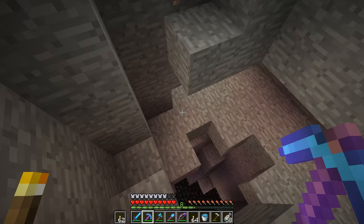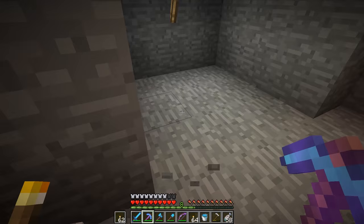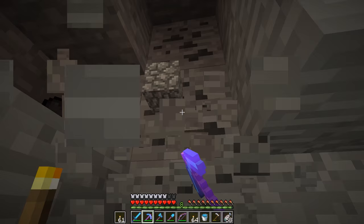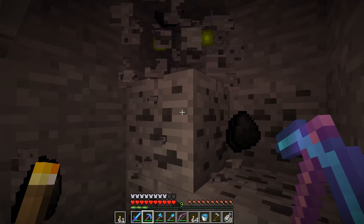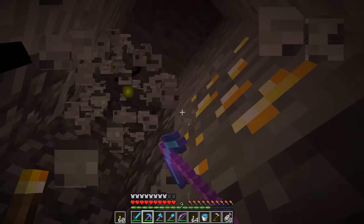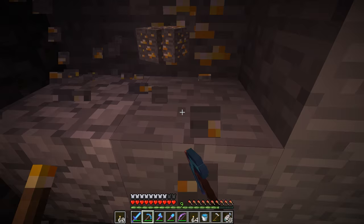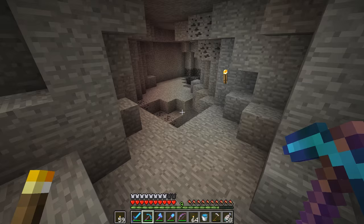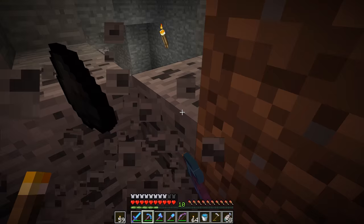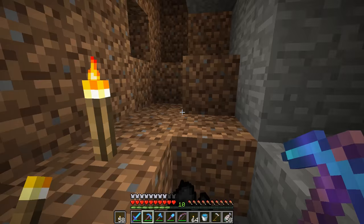Let's just put a torch right there — that doesn't seem very spawn safe to me. I'll take all of this iron. We'll put a torch right there. More goodies! We're finding all sorts of good stuff. I do want to get down to diamond level and see if maybe we can find diamonds, because after I died I had to remake a bunch of diamond stuff and my supply of diamonds is running a bit low right now. I think I've got maybe like 12 diamonds left. I need to make sure I have more because I don't have mending on any of my tools, so when my tools get damaged I'm going to need diamonds to fix them.